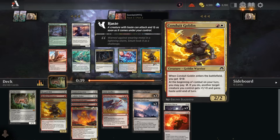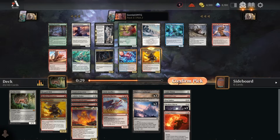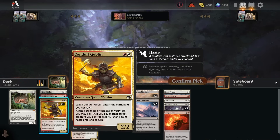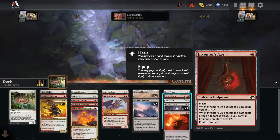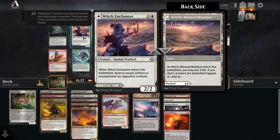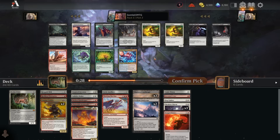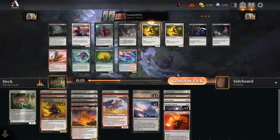Pack 3 pick 2: there's another Conduit Goblin — that looks excellent. Two-drop creatures are high picks. Do I take it over Galvanic Discharge? With our lower creature count right now, I will. Come on in, Conduit Goblin. The Conduit Goblin into Ironworks curve is really nice — play the Goblin, get two energy, play the Ironworks, attack, get the third energy, and use it to get the Golem immediately. The Inventor's Axe is actually really good on the Ocelot Pride because it's instant speed auto-equip — we can delete up to three toughness worth of blockers if they try to block the Pride. That's a big deal.